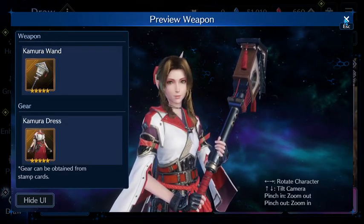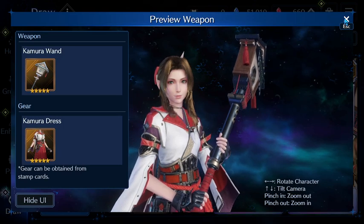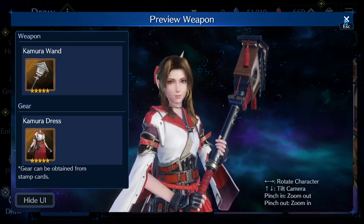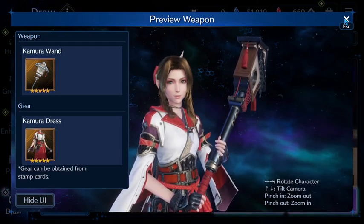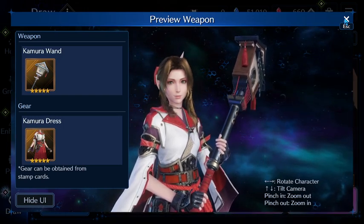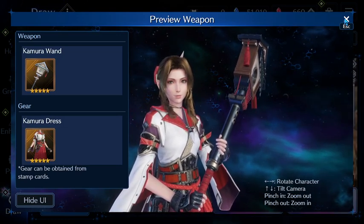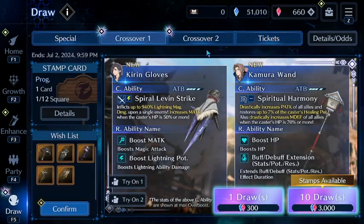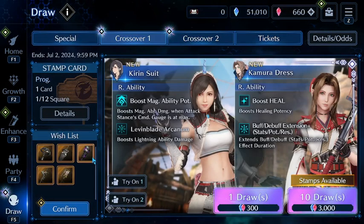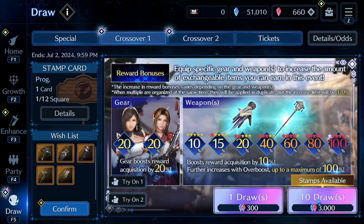Here's my verdict. Is it a musket? No. If you're going to roll on this banner, roll for Tifa. But for me, I'm definitely going to get a Kamura dress — I'm going to do it right now. If you are a newer player, absolutely not. If you are a Dolphin, absolutely not. If you're a Whale, you can do whatever. I'm going to go ahead and summon for this weapon because I do want one of them, and I'm going to do a little test run to see how good I can make it work.